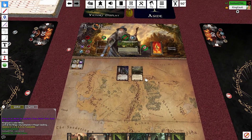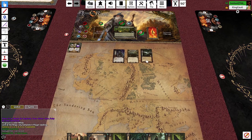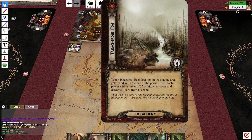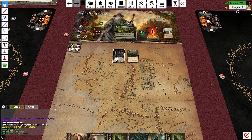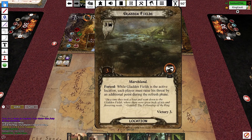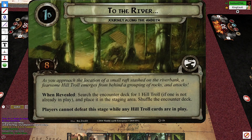I'll reveal these cards and then maybe just google hand size quickly. Deal one damage to each character controlled by a player with a threat of 35 or higher — so neither of us, that's good. Next card: each location in the staging area gets plus one threat until end of phase, then each player with a threat of 35 or higher chooses and discards a card from their hand. We still get two progress here which is pretty good — three, four, five, yes!